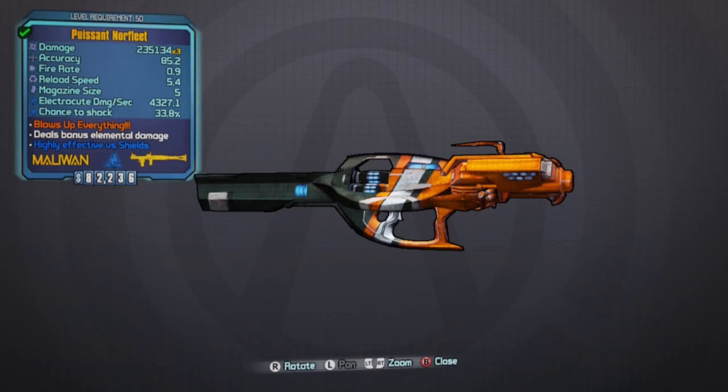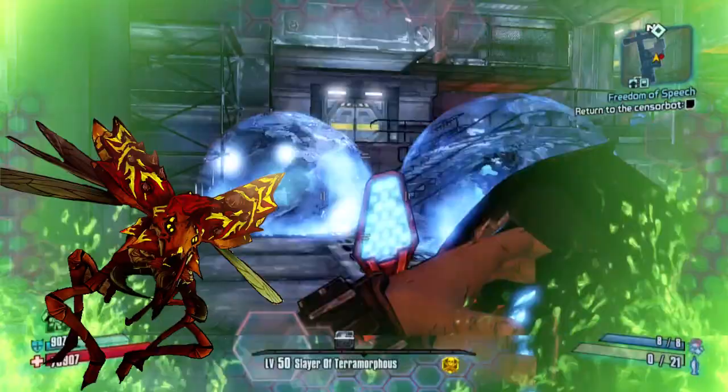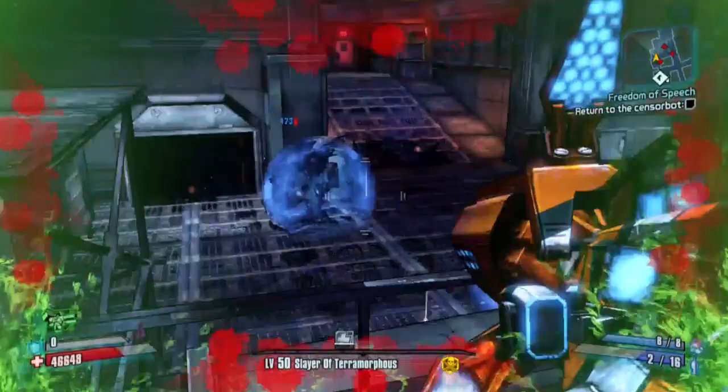Hello my friends, David here. Today I'm going to be going over one of the rarest weapons in the game, the North Fleet Rocket Launcher. This gun has a chance to drop from Vermiverous the Invincible, one of four invincible bosses in Borderlands 2.